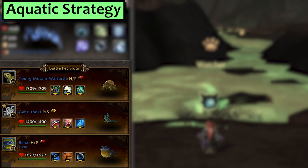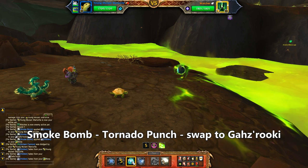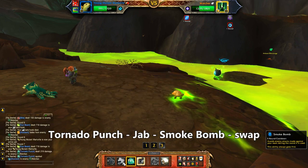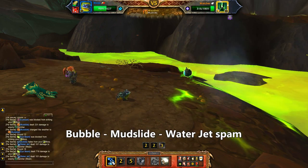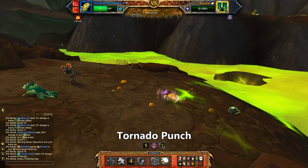Next we'll do Aquatic. In my first slot is a young Mutant Wartortle with Jab, Smoke Bomb and Tornado Punch. Second is Gazeruki with Bite and Geyser. Third, I've got Benax with Bubble, Mudslide and Waterjet. Start with the Wartortle and use Smoke Bomb, then Tornado Punch, and then swap to Gazeruki. Use Geyser, then Bite once and get roasted. Bring back the Wartortle and use Tornado Punch, then Jab, then Smoke Bomb, then swap in Benax. Use Bubble, then Mudslide, and then spam Waterjet until your Benax dies to the Antean Cannon. Bring back the Wartortle and Tornado Punch your way to victory.